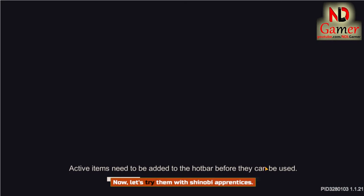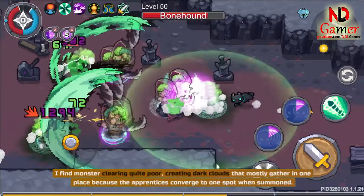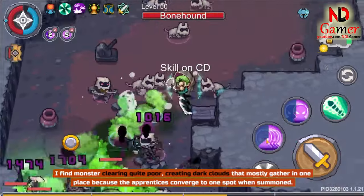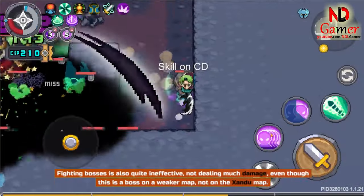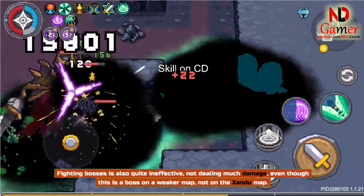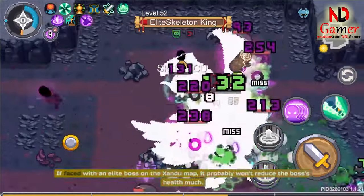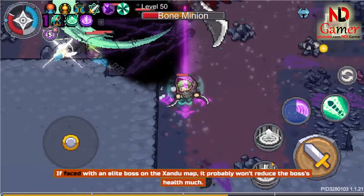Now let's try them with Shinobi Apprentices. First, I'll use the World Splitter. I find monster clearing quite poor — it creates dark clouds that mostly gather in one place because the apprentices converge to one spot when summoned. Fighting bosses is also quite ineffective, not dealing much damage, even though this is a boss on a weaker map, not on the Zandu map. If faced with an elite boss on the Zandu map, it probably won't reduce the boss's health much.